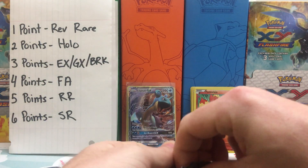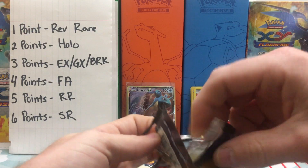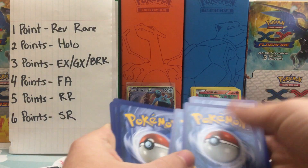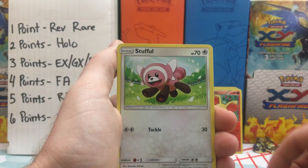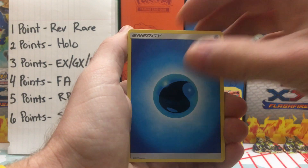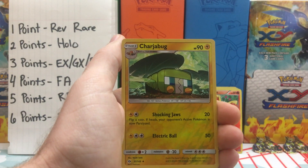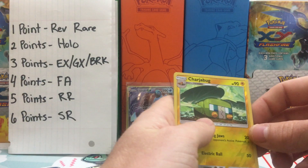Final pack, back to Sun and Moon. These boxes are far more superior than the first two I opened up — I could not believe those first two boxes. We have a Togedomaru, Stuffel, Marini, Dewpiter, Bounsweet, Water Energy, Pokemon Catcher, Golbat, Dragonair. Reverse Holo is a Charjabug, and our last and final card is a Pile of Sand Non-Holo Rare.